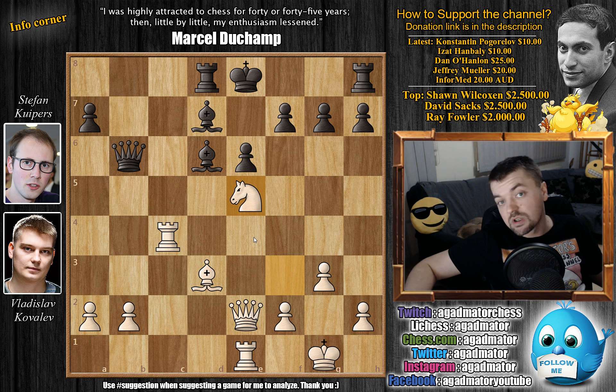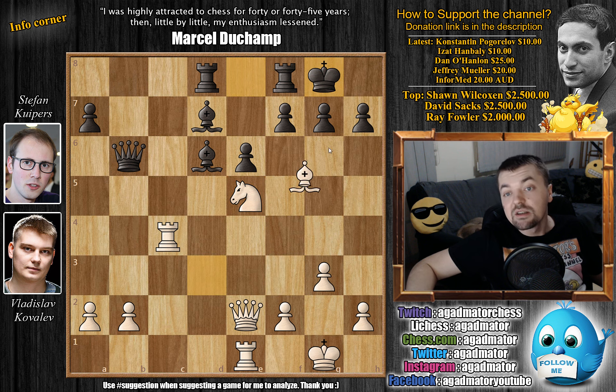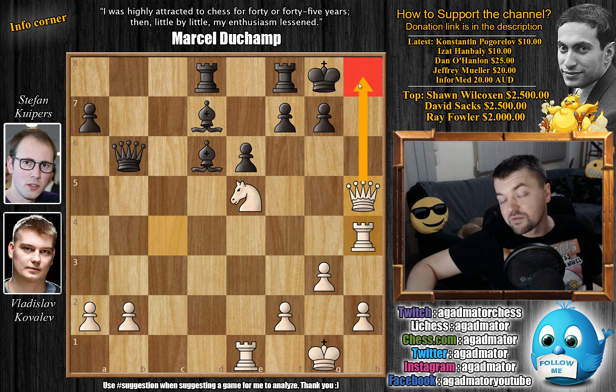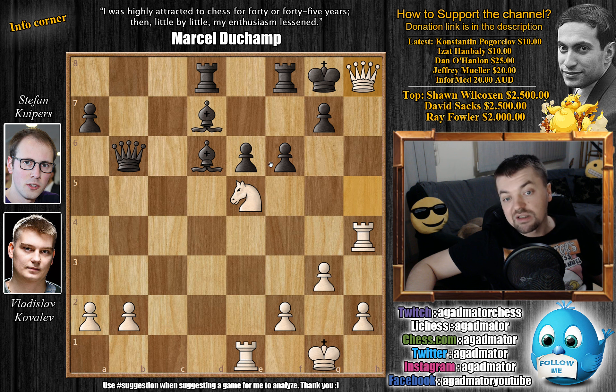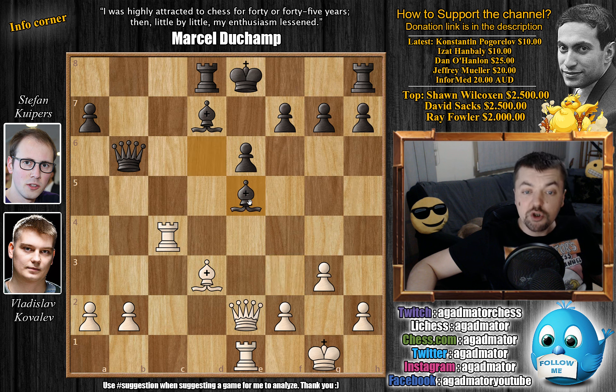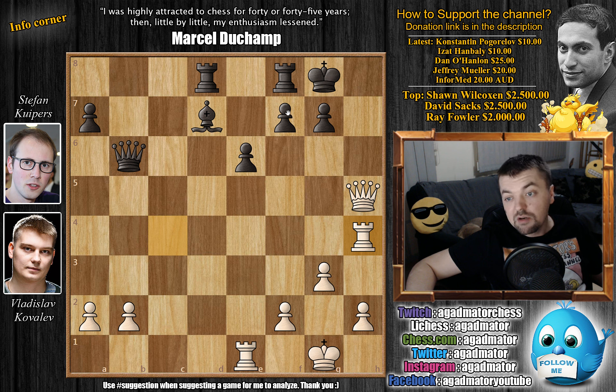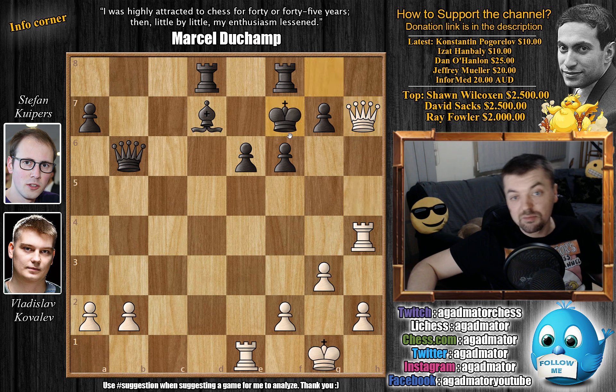Here, castling would come prematurely. For example, if you actually decided to castle here, then bishop captures on h7 would win the game immediately — after king captures, queen h5 check, king moves, now comes rook here, and there is very little you can do about this checkmate. Even f6 will not help you, as the knight is covering the f7 square, so you cannot escape with the king. So after this knight to e5 move, we have bishop captures, eliminating the knight. Queen captures, and only now does black castle, as the knight has been eliminated, so the f7 square is not protected.